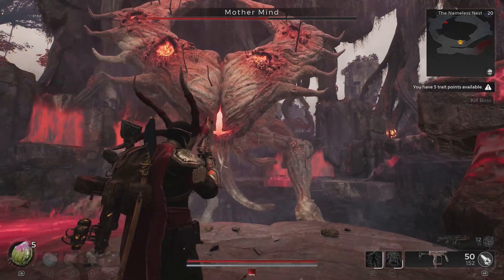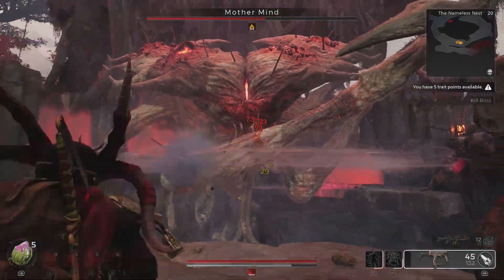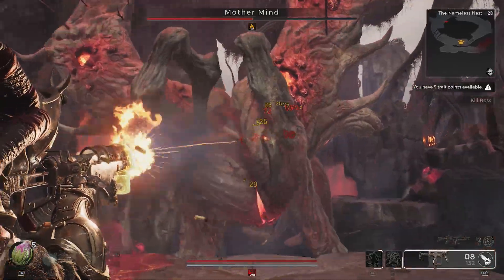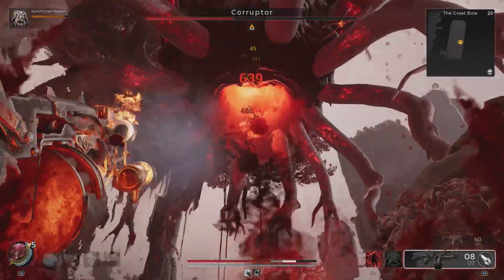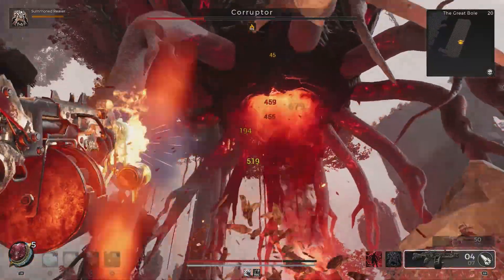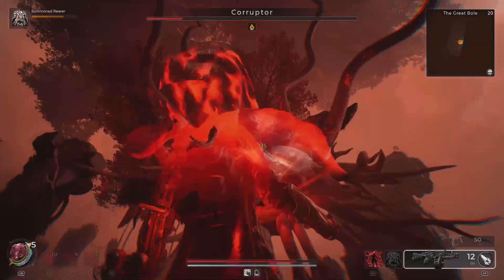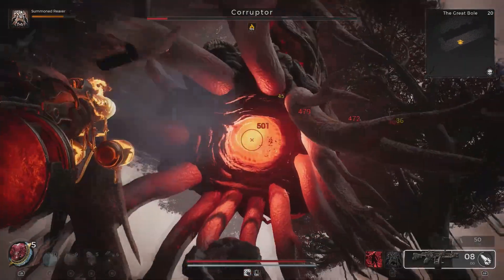Guns are your primary method of offense in Remnant 2 as they offer ranged attacks in varying forms, and are classified as either long guns, which are your primary weapons, and handguns, which are your secondary or offhand weapons. In total, there are six guns you can acquire on Yasha — four long guns and two handguns.